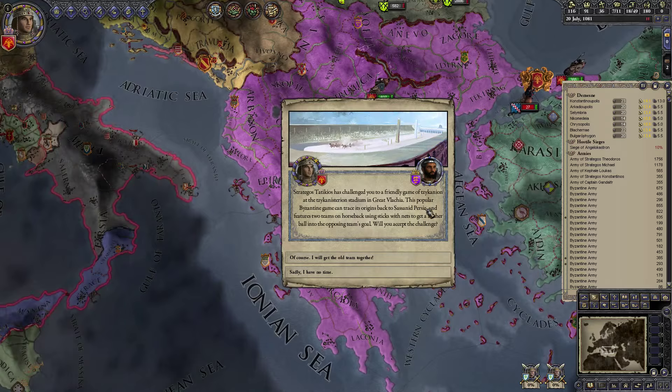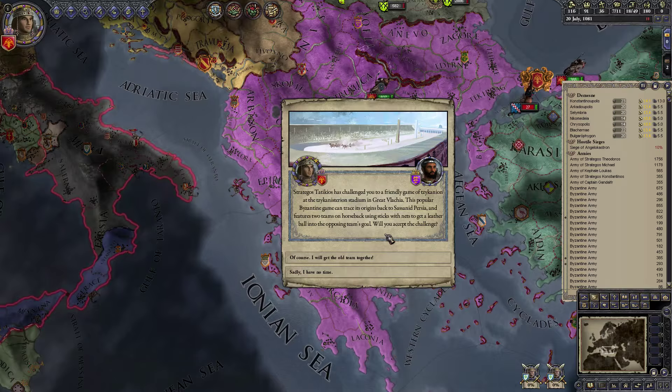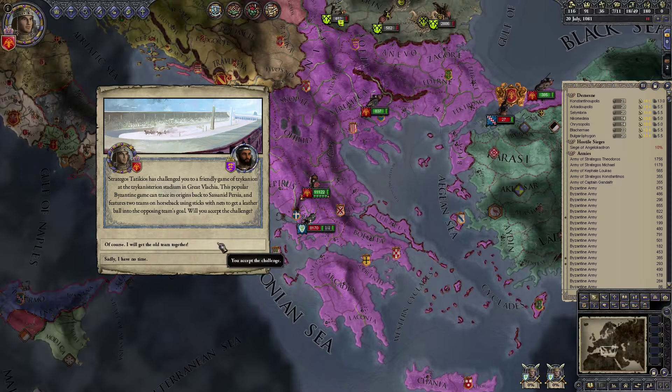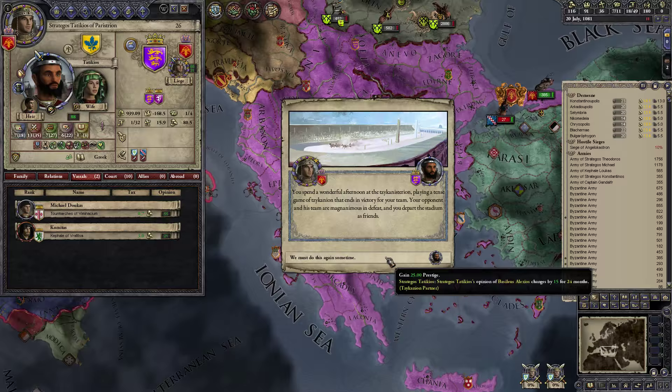Strategos Taticios has challenged us to a friendly game of Siccanion at the Siccanisterion stadium in Great Vlachia. This popular Byzantine game can trace its origins to Sassanid Persia, and features two teams on horseback using sticks with nets to get a leather ball into the opposing team's goal. We accept — spend a wonderful afternoon playing a tense game that ends in victory for our team. Our opponent is magnanimous in defeat and we depart as friends, gaining prestige.